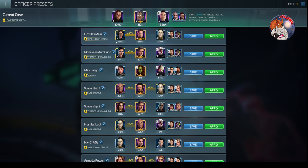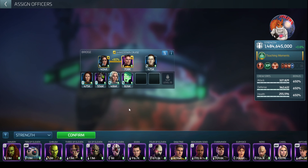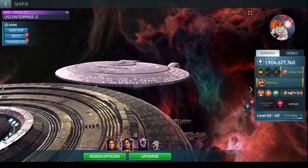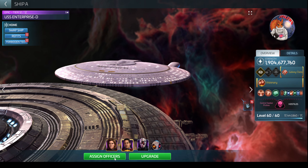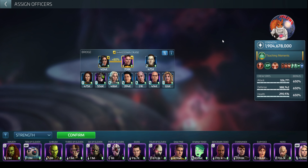My main hostile killing crew is this one up here. I use Pike, Moreau, and eData. So if I apply that I can show you — Pike, Moreau, and eData, with my standard below-deck configuration. I had a couple of ships out that I shouldn't have had out — everybody's back home now so it should make it a lot easier. So my first main crew — assign officers, back up into the little tabs — my hostile main killing crew. We apply that and pull up the crew.